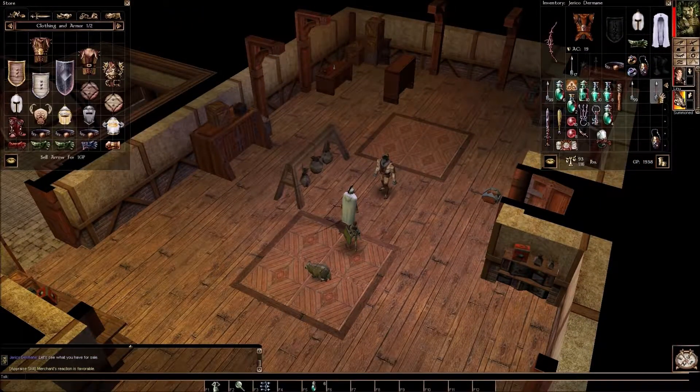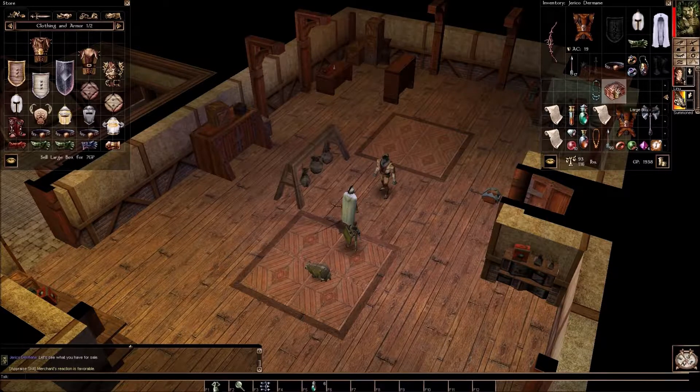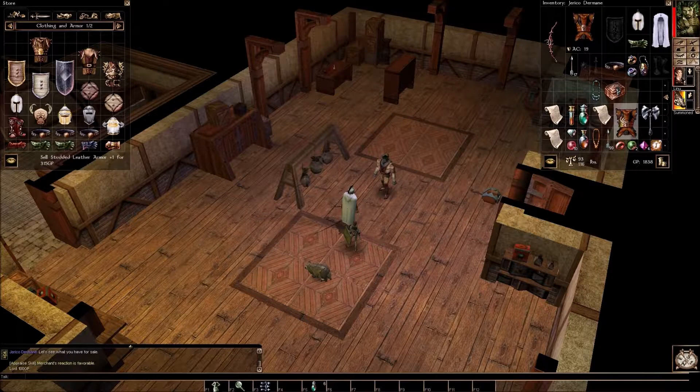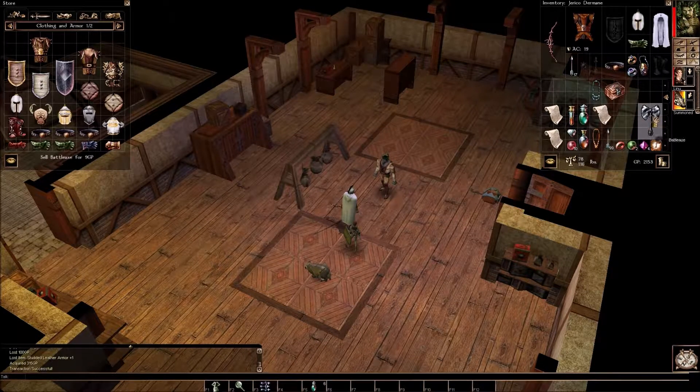There were a couple of other things we wanted to get rid of. For example, we would like to identify and then get rid of this armor. 100 gold is plenty to spare considering I will make more than 100 gold selling it back. Let's go ahead and sell that, sell that battle axe, and this generic copper necklace.